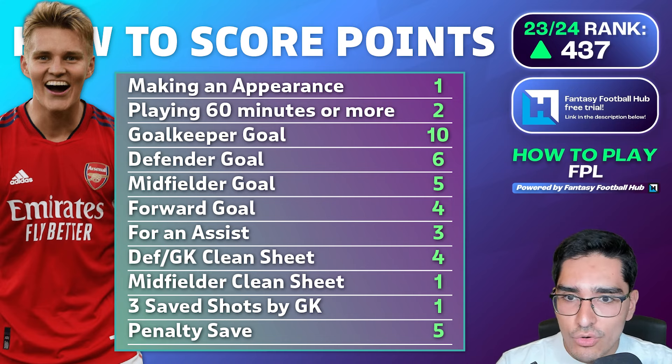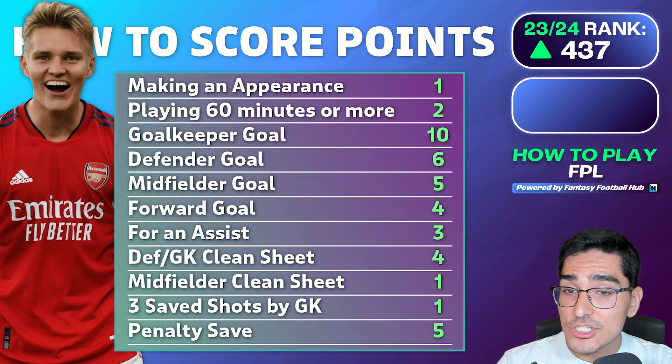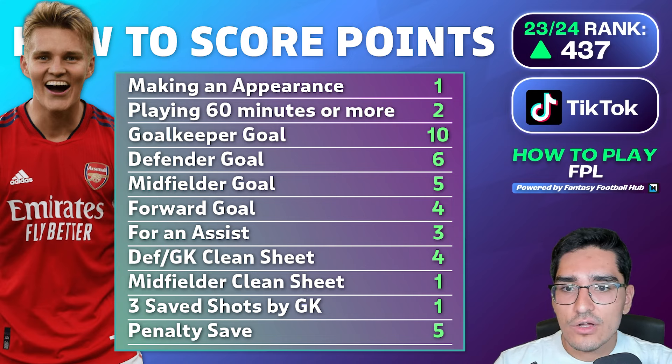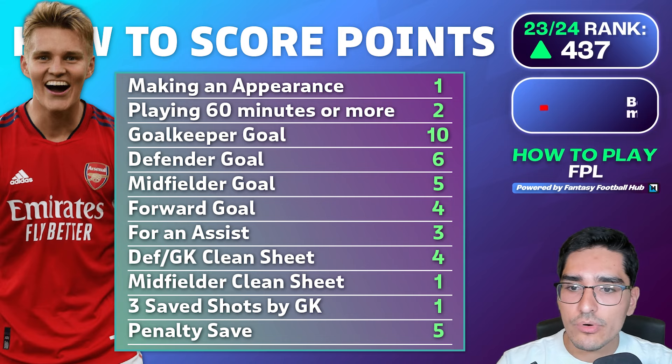Goals scored is probably the most important metric in the game. For a goal scored by a goalkeeper, you get 10 points — a change for this season. A goal by a defender is six points, a midfielder is five points, and a forward is four points. For each assist, regardless of position, it's always three points.